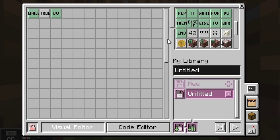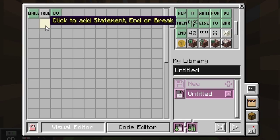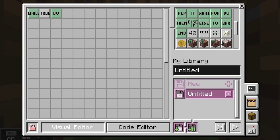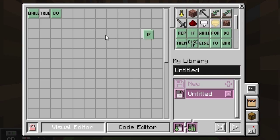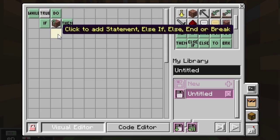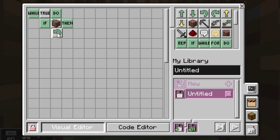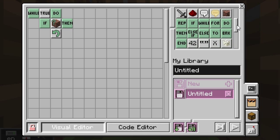No errors — very happy with that. So what we're going to do is add a little statement here. First I'll check to see if there's a block in the way — so I need an if statement. If you detect a block, then we really need to turn around. So I'm going to turn around. If we find a block, do that; otherwise, you can go straight ahead.